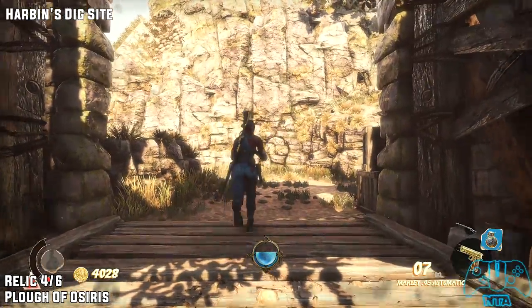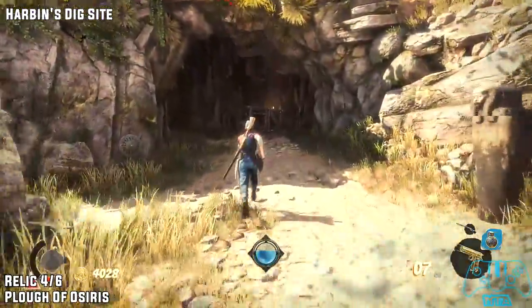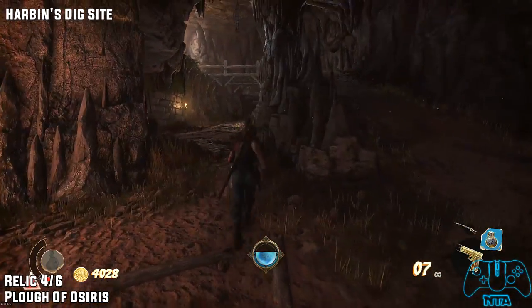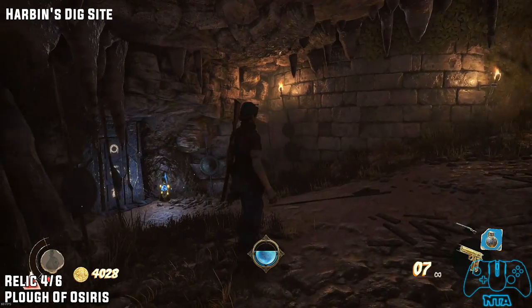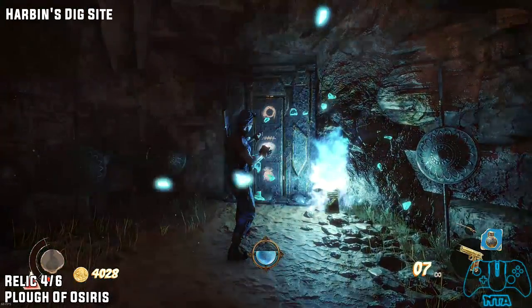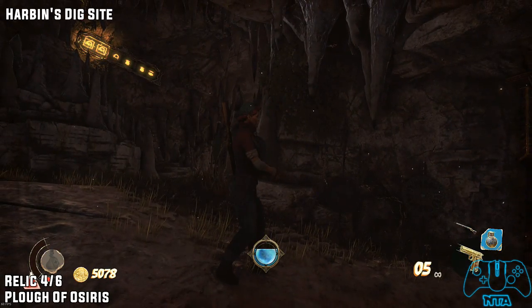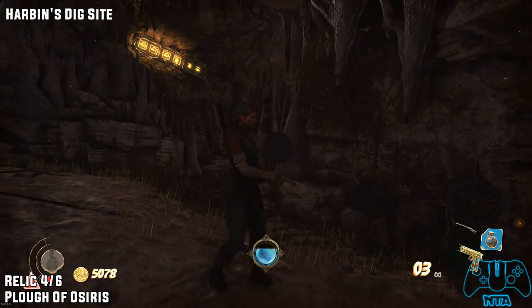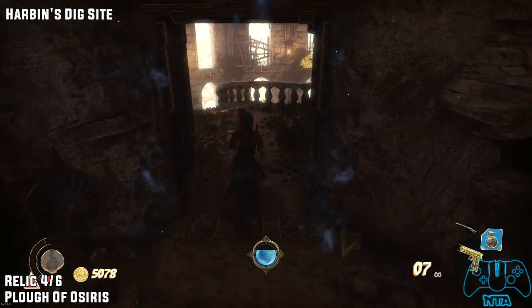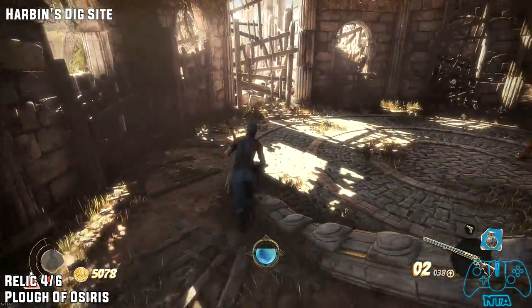Relic four of six. From the previous location, go into the cave. Once inside, stay to the left — you will find the relic puzzle door. Activate it to keep your puzzle combination, then look behind you — on the back wall you will find the combination. Same as before, just follow the pattern from left to right to solve it. Then head down the stairs and look in the box to get your relic four of six.